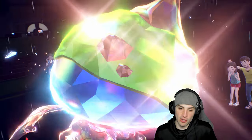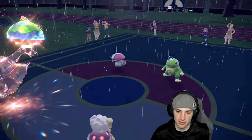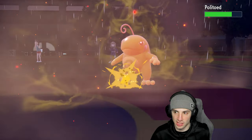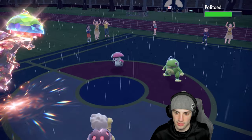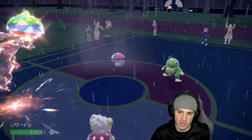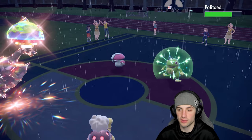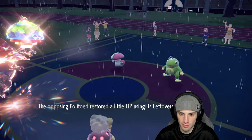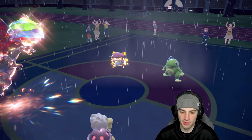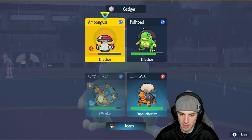I hope they just protect the Amoonguss, but they go for Spore on Charizard — bad news. Scorching Sands does minimal damage. Spore flies into Charizard, so now they're just going to Spore spam me. They attack Charizard with a water move while Politoed has Leftovers. Scorching Sands does some solid damage on Politoed. I swap Charizard back for Fezandipiti while Torkoal keeps going with Scorching Sands, trying to wake up and stall.